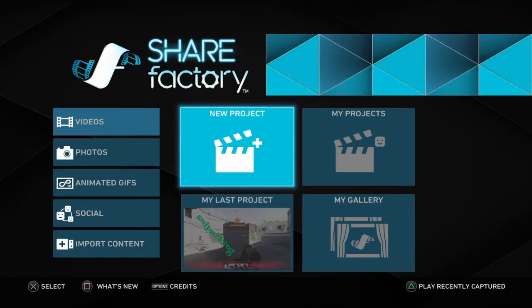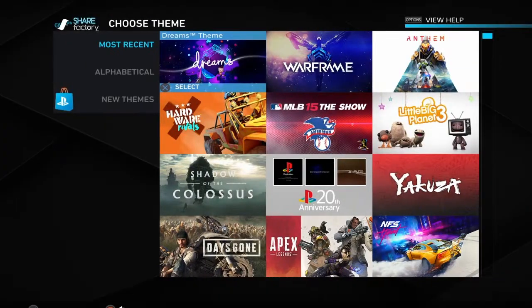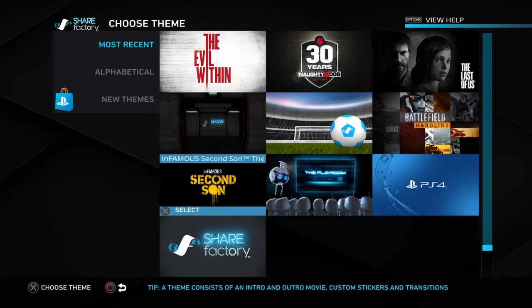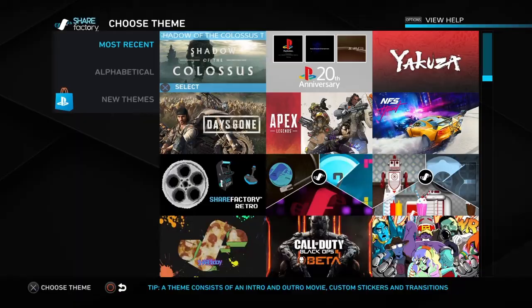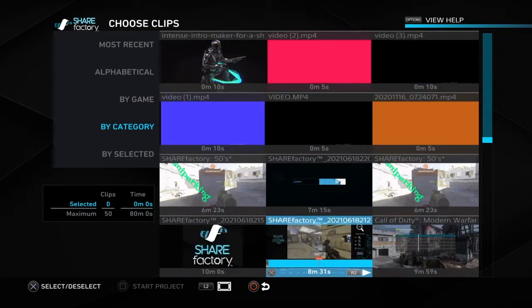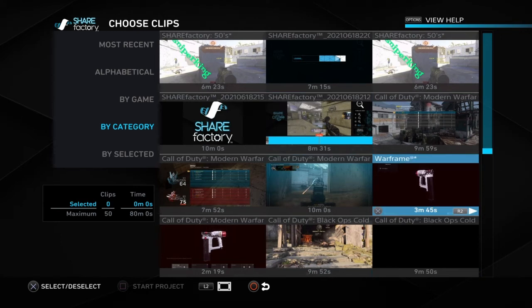I'm going to show you guys how I use ShareFactory. First thing you want to do is get a new project. You have your themes here — some come with music, opening scenes, stuff like that — so just pick one. Once you get all that, you have all your videos in here, and you can see where I've made my last one.